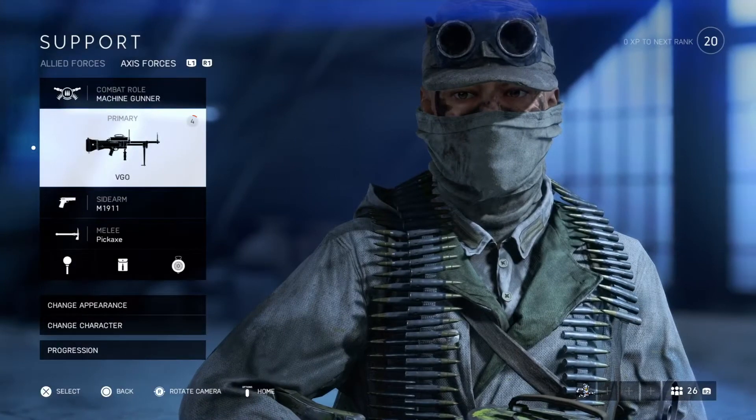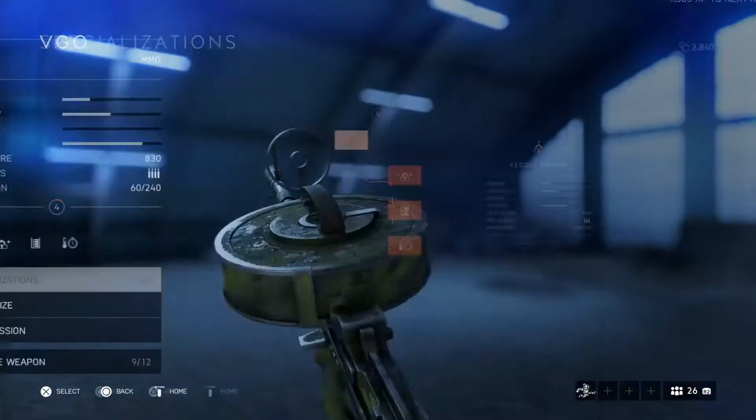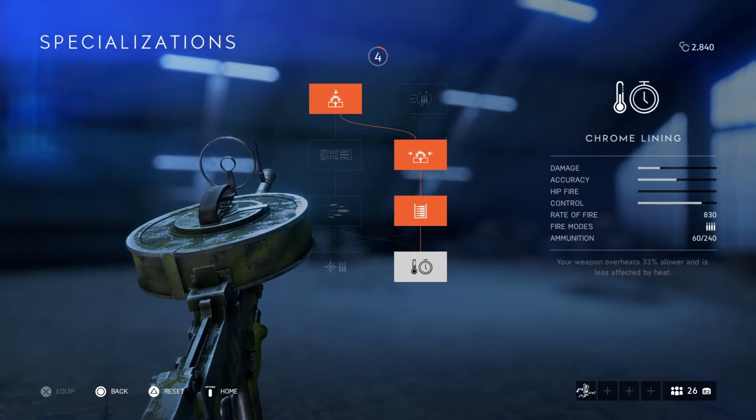This is the VGO. I'm going to show you here a couple of things. For example, specializations: I pick recoil buffer, the ported barrel, standard magazine, and the chrome lining, which just prevents the gun from overheating that quick.